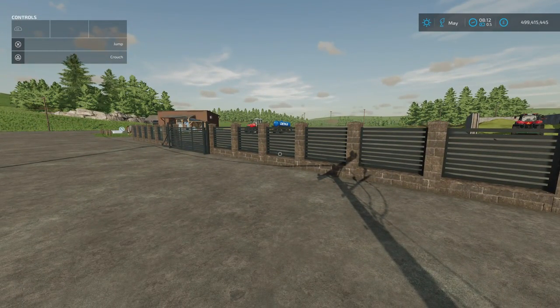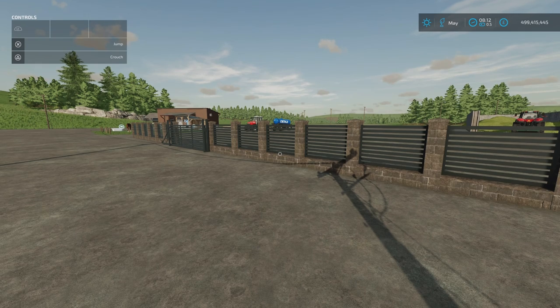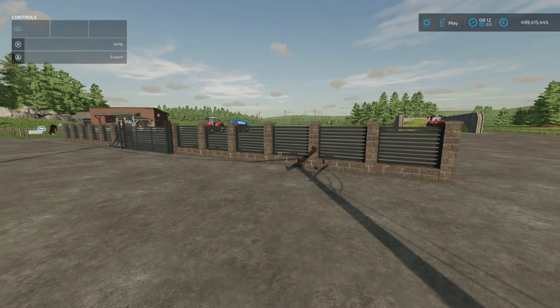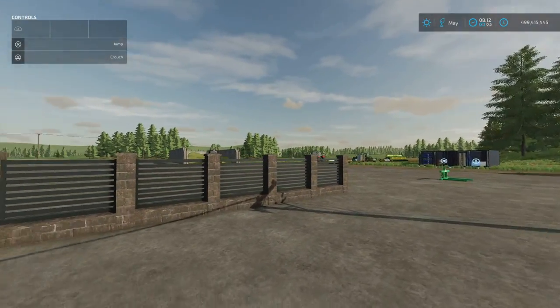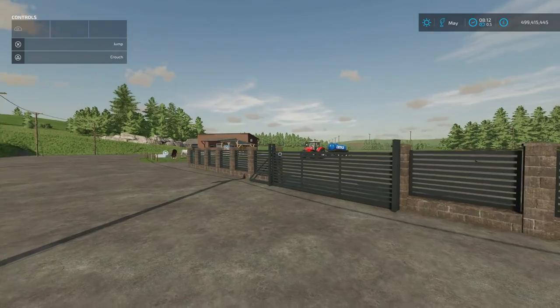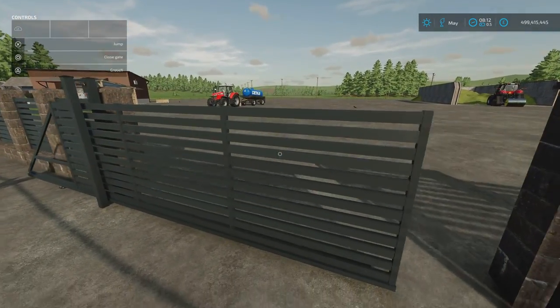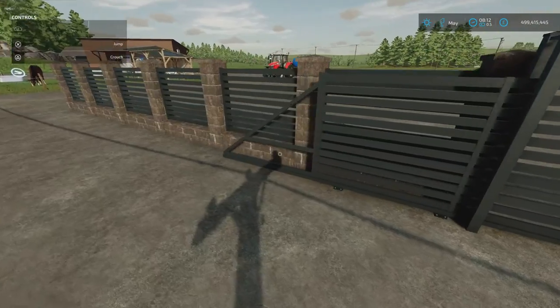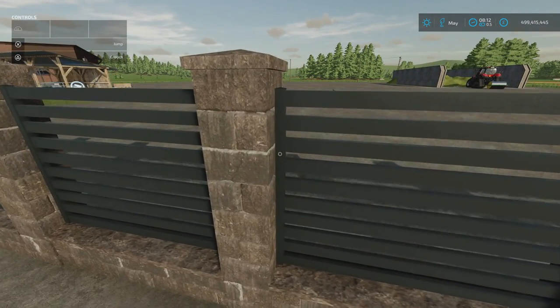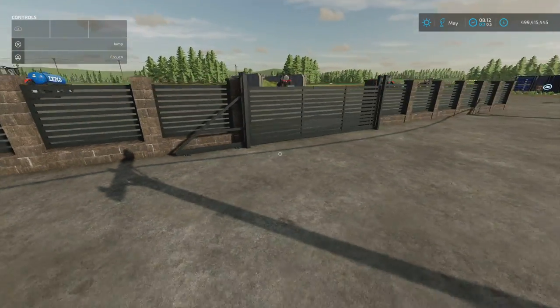Next, we've got the Rustic Brick and Metal Fence by Mikkel LS. 2.14 megabytes download, one slot each, and the price will vary depending on how far you stretch them out. I've put a section in, then added the gate section, then put another section afterwards. Fairly straightforward to put in. Once placed, the gate slides on the rollers and closed again. The detailing on the wall is amazing — truly amazing.